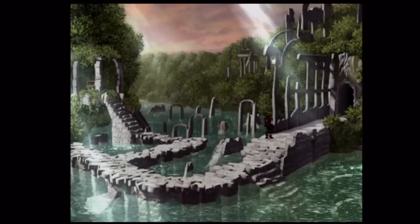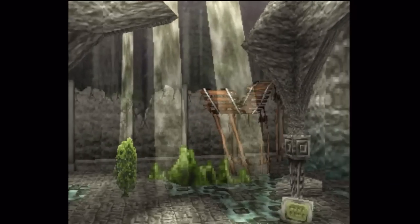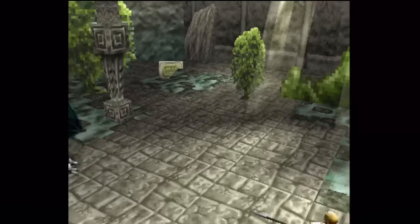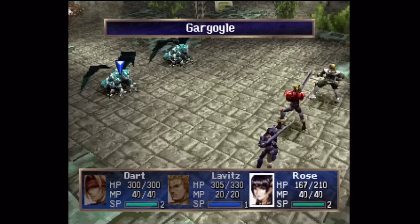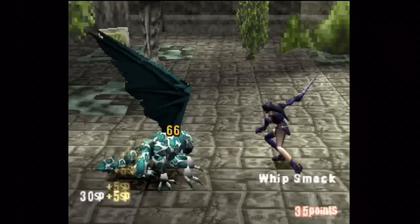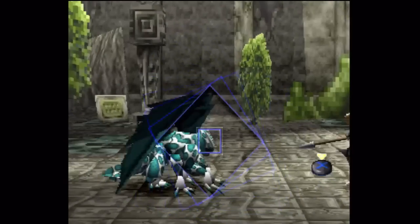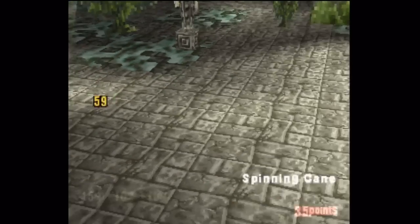Can't go into the water there. But we can fight some new enemies around here, so let's see what we get this time. Okay, a new enemy — Gargoyle! Those guys can use a Dark Elemental attack on one of your party members. Hopefully it'll hit Rose if they do that, because she's Dark Elemental, so that would reduce the damage. And she's also got pretty good magic defense to begin with, anyway.